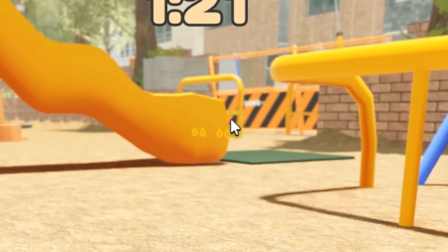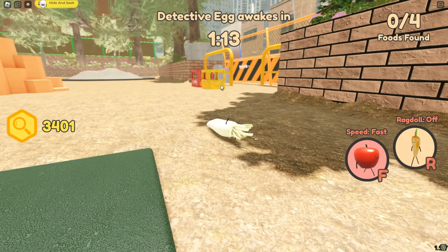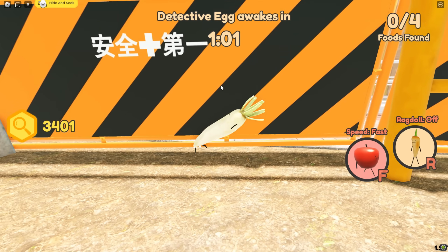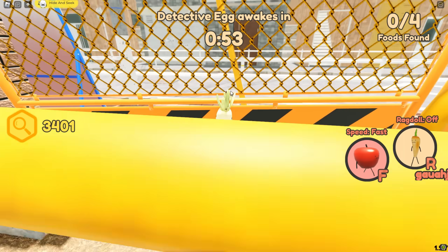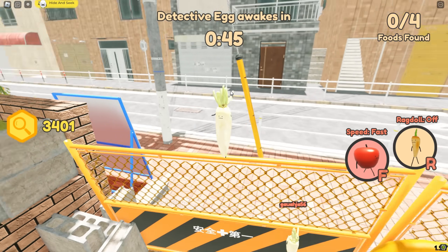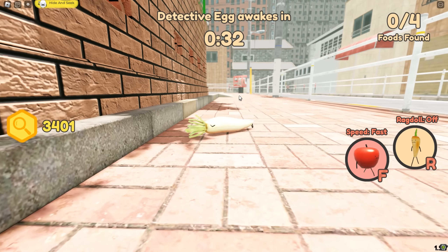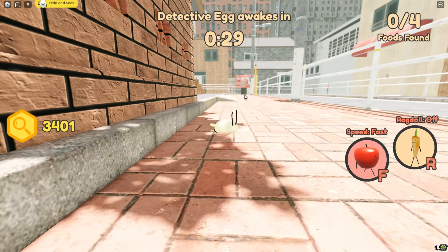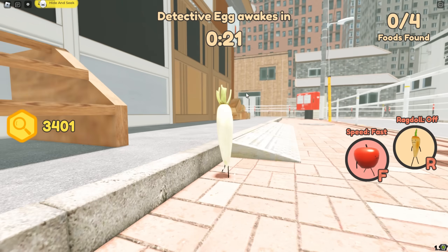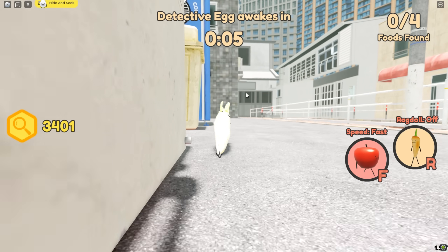There are only four foods in this one with four detectives - a 4v4. There are so many glitches with weird things happening. Let's try and get out of the map again. Going all the way back up - is this white radish going to follow me? Yep, he knows how to get out too. Jump over here and don't phase out of the map - there we go. This is going to be a very interesting video. The first game we were stuck, the second game we fell through the ground, the third game ended randomly, and now we're in a 4v4.